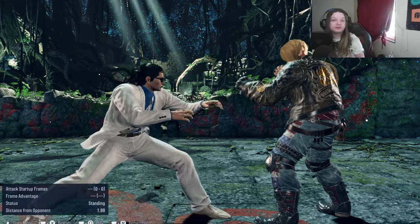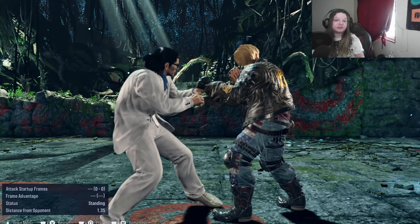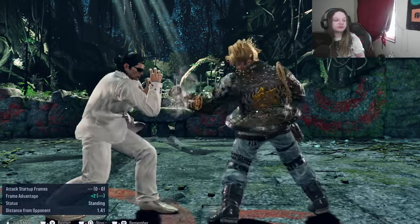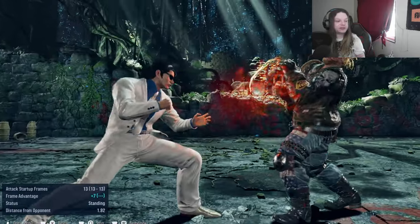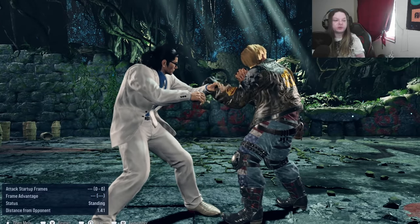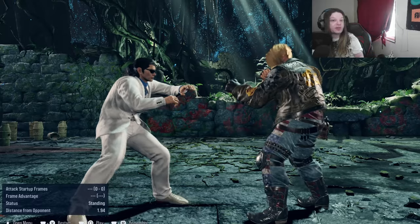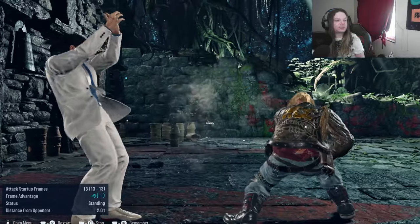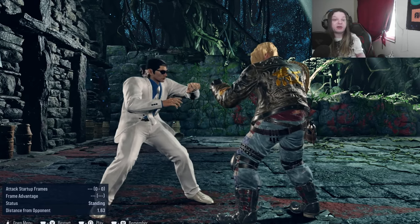What you should be retaliating with is slower moves, so that you can put yourself in a position to have plus frames, but most importantly, change your timing. So instead of going for a regular jab or Down Forward 1-1, you can go for something like Back 1+2, and if he blocks that, you're now at plus 6 and can run your offense from there.